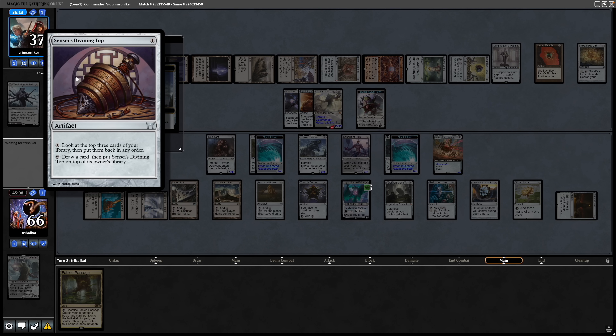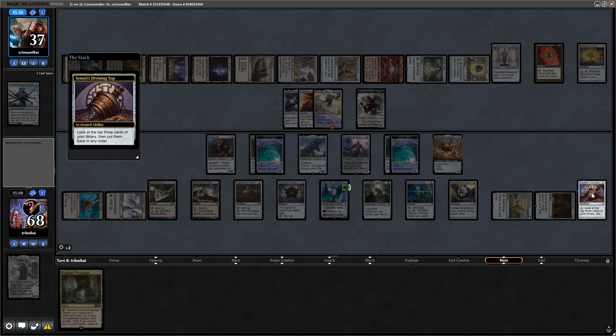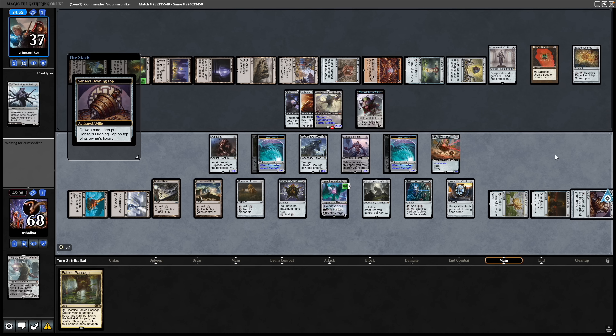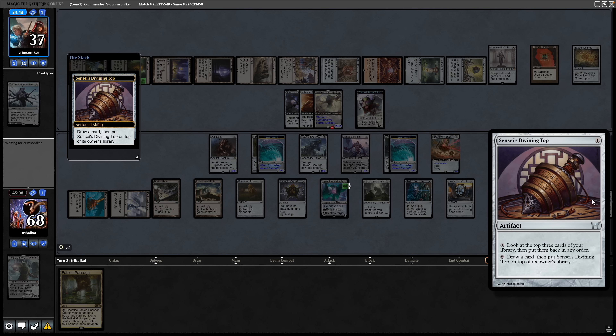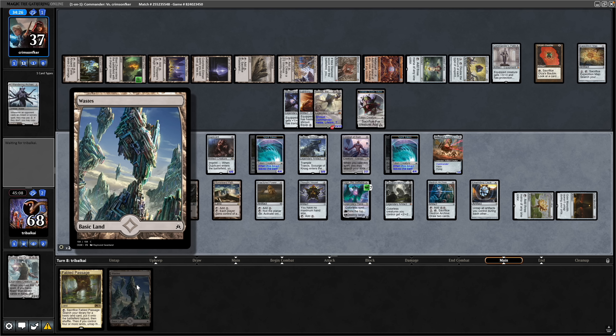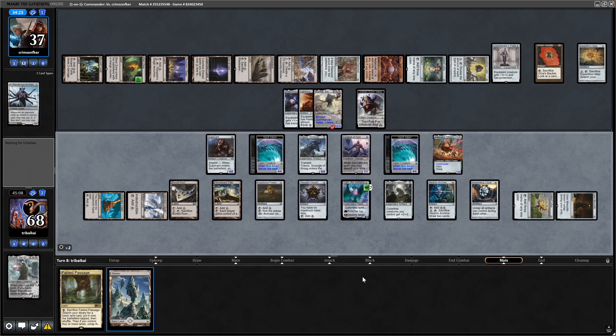We cast and spin the Sensei's Divining Top, assuming two Wastes on top of our library. There's a trick where you hold priority — spin the top, and before it resolves tap it to draw a card, put it on top, then let the spin resolve and place it third from top so your opponent doesn't draw into it during the draw step. We didn't do that this time, and draw a Wastes as expected. Then our opponent wrecks us by rolling a Planar Die.